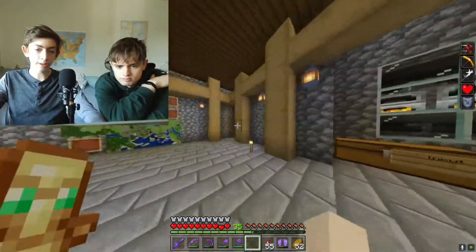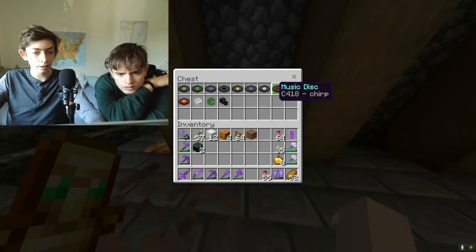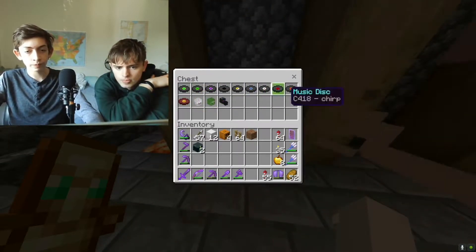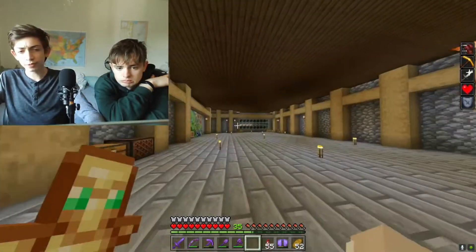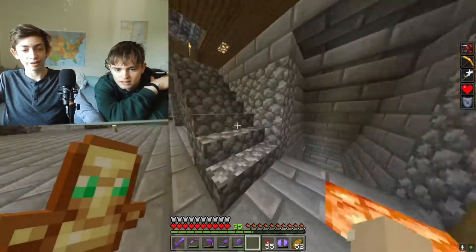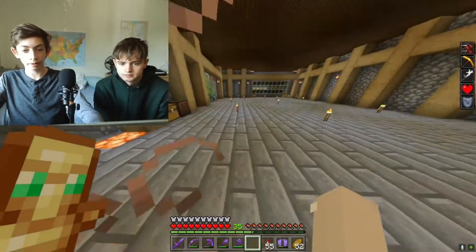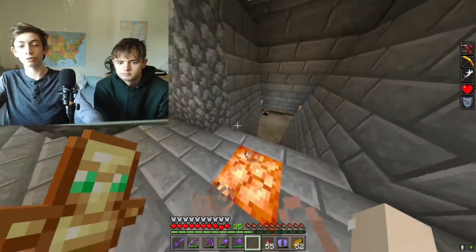Over here we have music discs — I have chirp, stall, stride, pigstep, and all those. I have a few mob heads but I'm missing the new one and maybe one more I need to collect. That's pretty much it for this area. Everything here connects — you can go all the way around. Down here leads to a staircase that goes through the area.